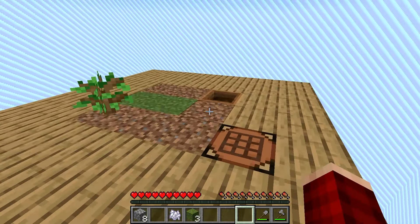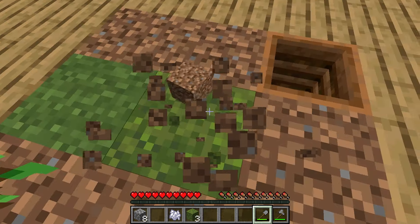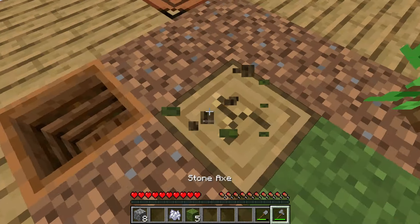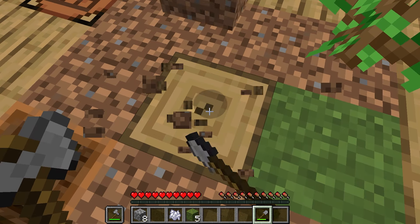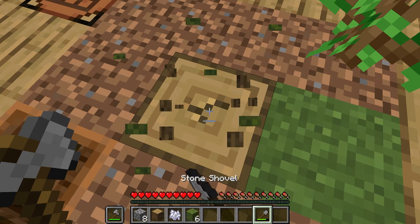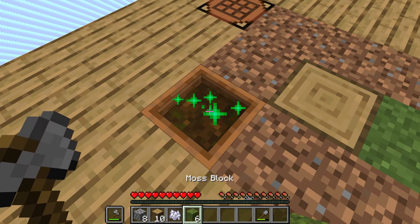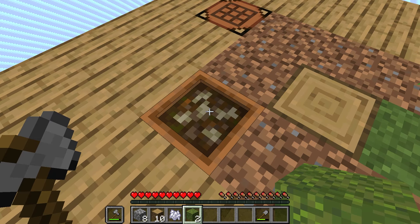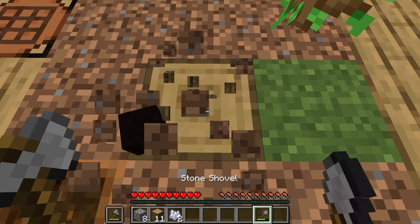Let's continue to break apart the dirt, moss and all that. When we need to switch tools we can just switch easily. Let's go ahead and place all the moss we have in the composter. All right, now we got more bone meal!